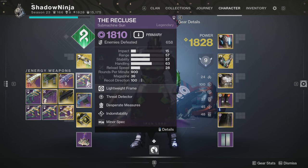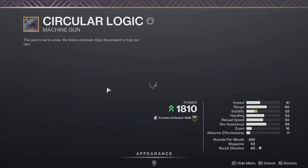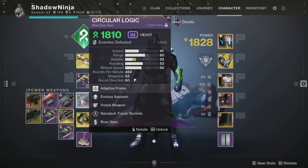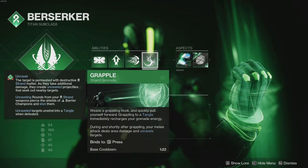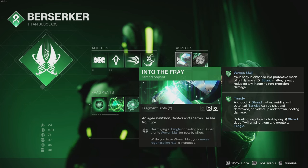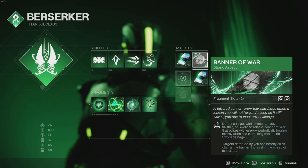To recap the loadout: Witherhoard or Scatter Signal fusion, primary choice in the energy slot - solar like Zaouli's Bane, Mini-Tool, or Recluse. For a solid LMG, Circular Logic from Neon Uma is great. The god roll is Envious Assassin and Vorpal Weapon. It's my favorite LMG in the game and I rarely put it down. For the subclass, everything is fairly straightforward. Use the grapple grenade as your grenade choice. The first aspect is Into the Fray, which gets you Woven Mail more often and helps your melee regeneration rate as a Titan.